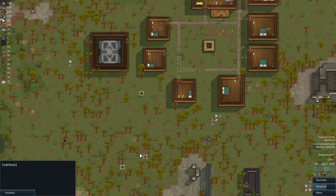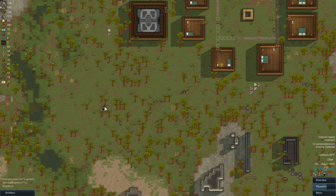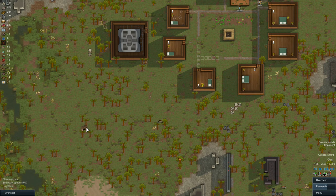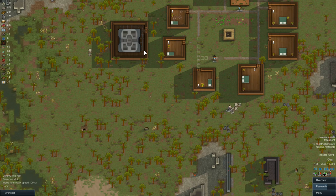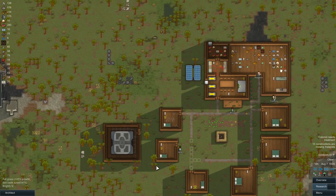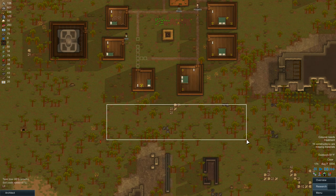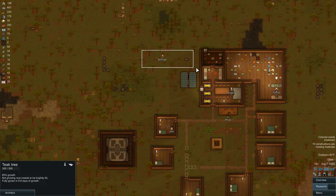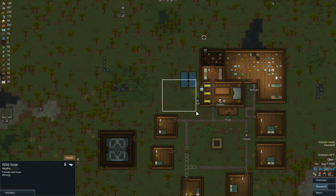I think probably in this area would be a nice little spot. I do want to expand down here and get this geothermal plant, and that would give us the ability to use the heat generated from it for the hydroponics room. Not sure what we're going to do about housing — maybe we can put some more back here. Up here we're going to extend our freezer out.